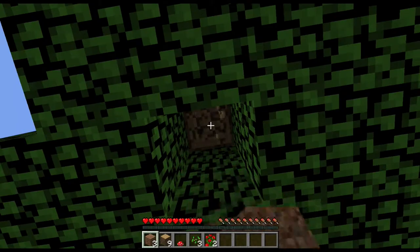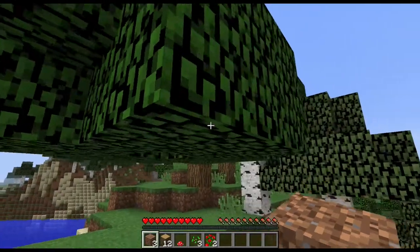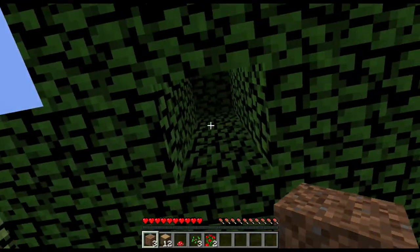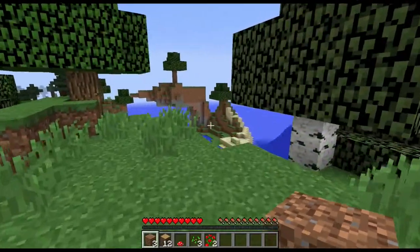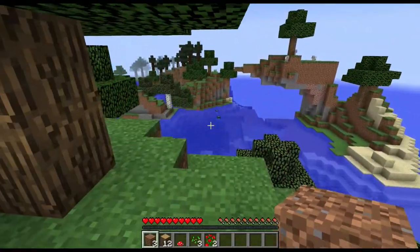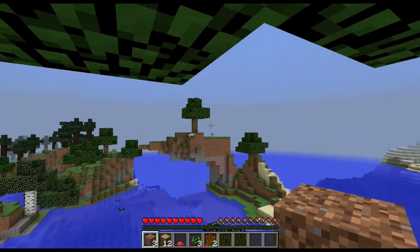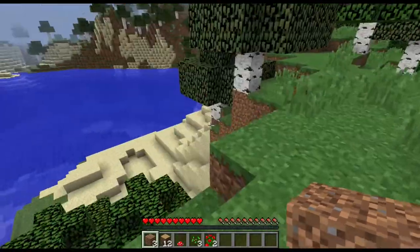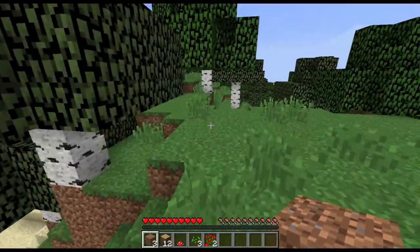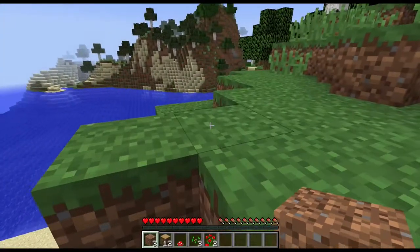As the tree is collected you'll notice that some of the leaves disappeared. Without any wood left in the tree, the leaves will all go away. You'll see that we have some interesting animals — there are squids in the water, some wolves up on that mountain — and we're going to collect some of these blocks.